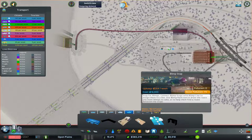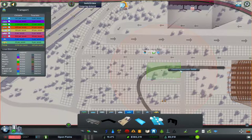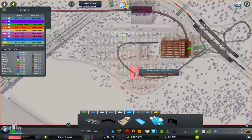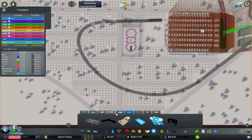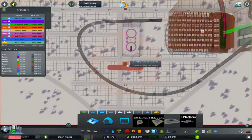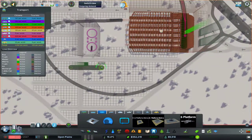I've never used blimps before and I'm not too sure whether it will be a good idea or not. Let's put blimps in — I think it makes sense. We'll also put a metro stop here for the blimp. It's just more ways that people can get around, which is absolutely fantastic.